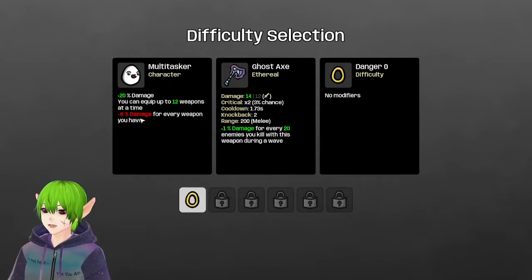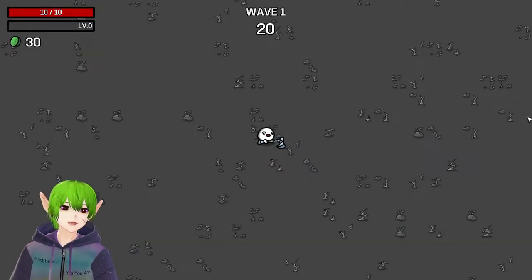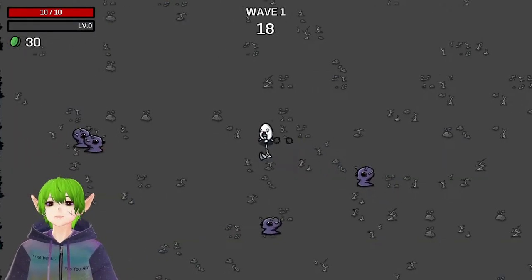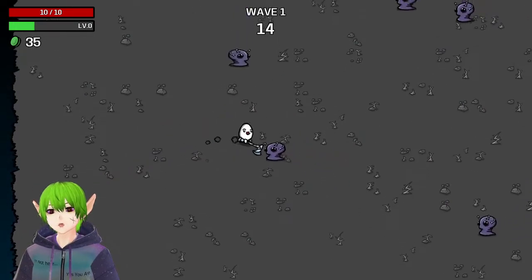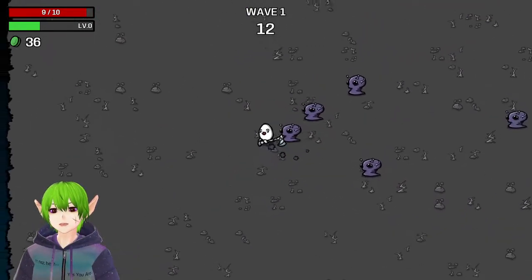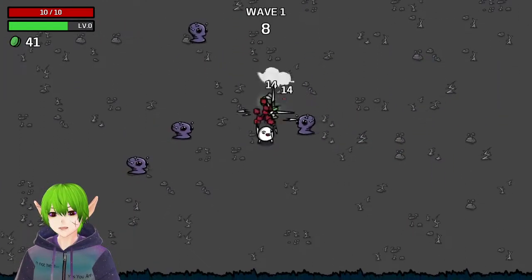So, Multitasker gets minus 6% damage for every weapon that you are holding, and then Ghostax gives you plus 1% damage for every 20 kills. The idea is basically to stack on as much damage as we can and hold on to 12 weapons. On paper it sounds really great. In practice, I've had a time, right?